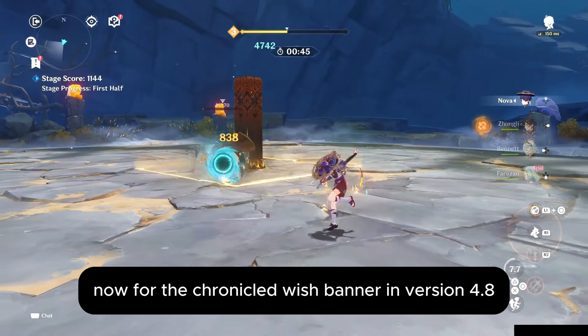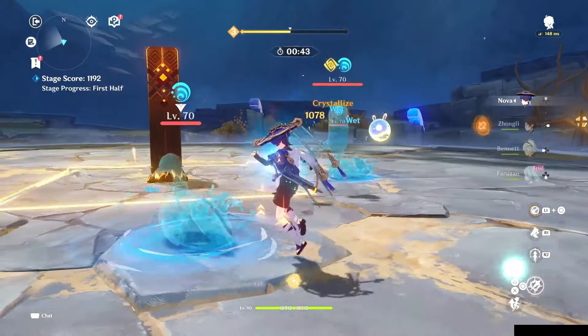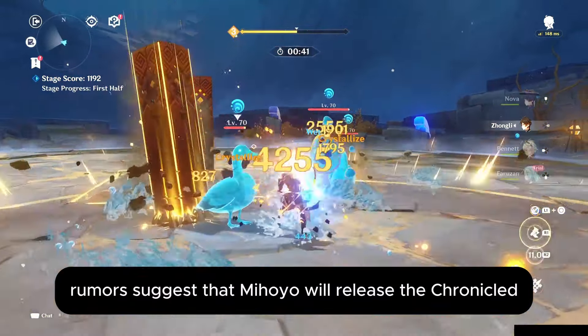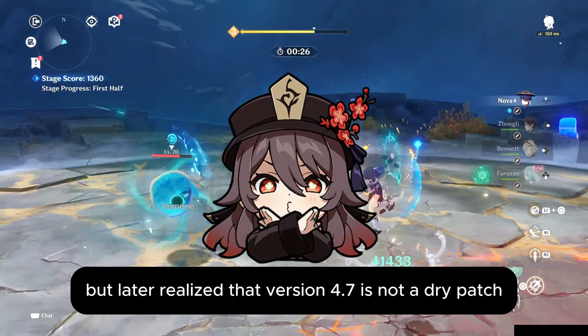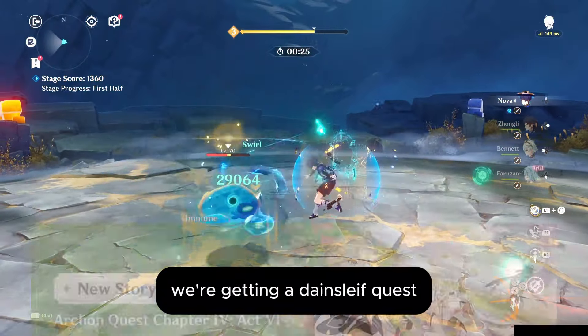Now for the chronicled wish banner in version 4.8. Rumors suggest that Mihoyo will release the chronicled wish banner during dry patches. If that's the case, version 4.8 will indeed feature a chronicled wish banner. Initially we thought version 4.7 would include the chronicled banner, but later realized that version 4.7 is not a dry patch — we're getting a Dainsleaf quest, which is even more exciting than the actual Archon quest. As for version 4.8, we're not getting much, just Emily's new story quest. Since version 4.8 is clearly a dry patch, we can expect a chronicled wish banner.